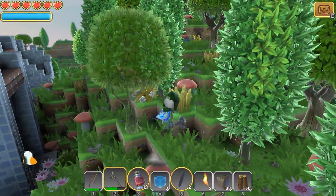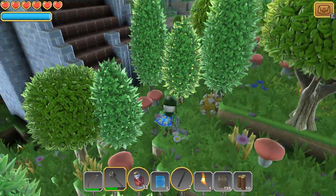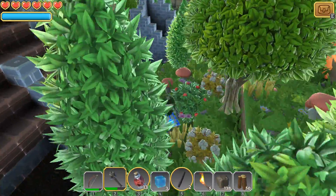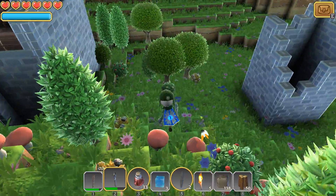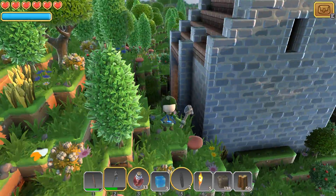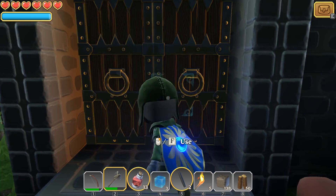You'll recall we kind of made a little temporary house with a bunch of crafting stations and stuff back on the Emerald Fields. So we can go back there at any time to craft things. As for now, let's just drop down here and see what's going on.